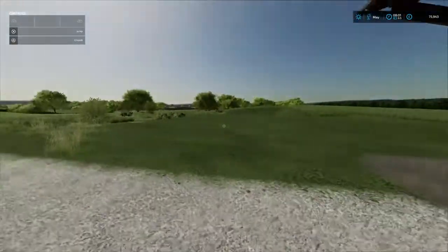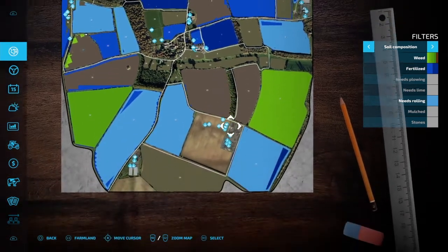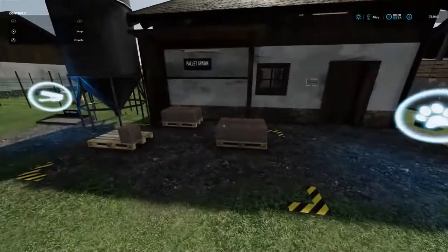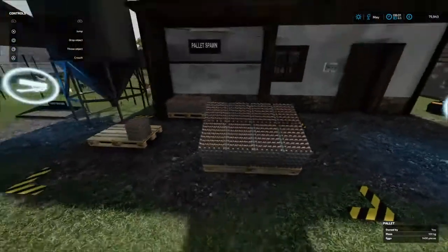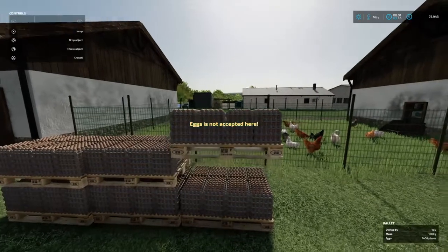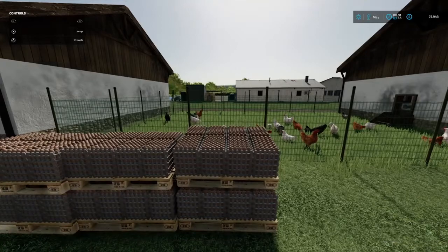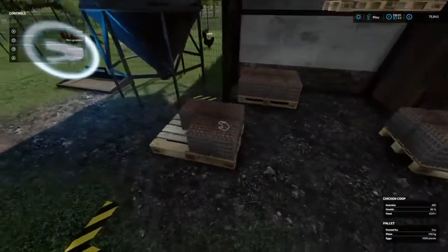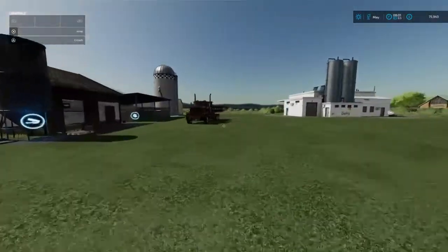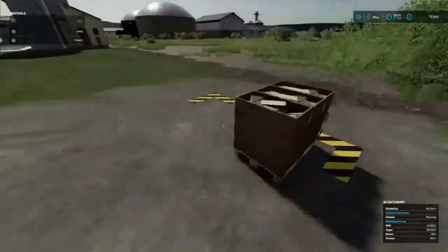Let's go take a quick skip down to the chickens area. The pallet of eggs should be ready to come off. Eggs not accepted here — I sure hope the chickens wouldn't be wanting to eat their own eggs. That one's not done yet, and that one up there we've got another crate over here. We'll get this one in the shed — may as well do it all now while we're here.